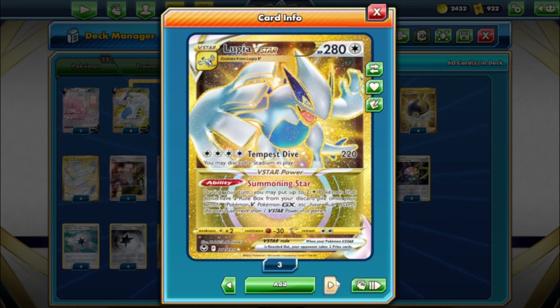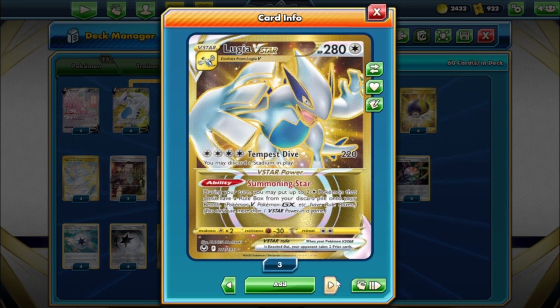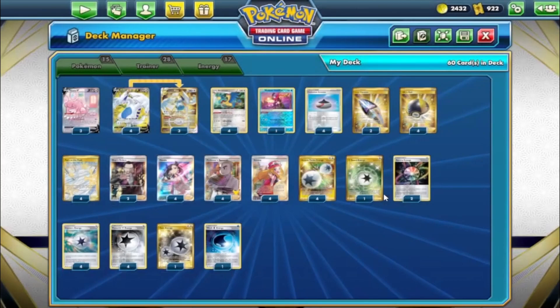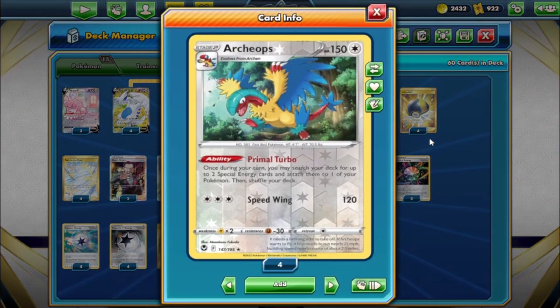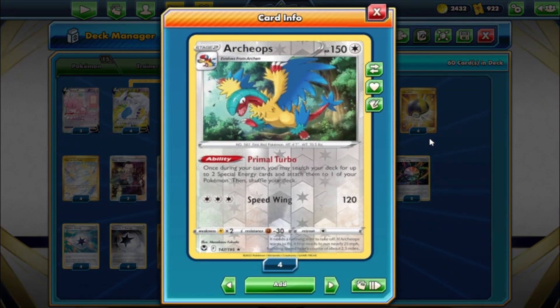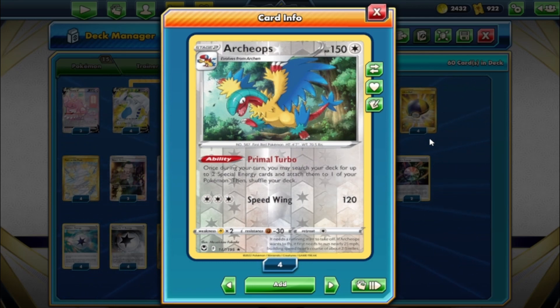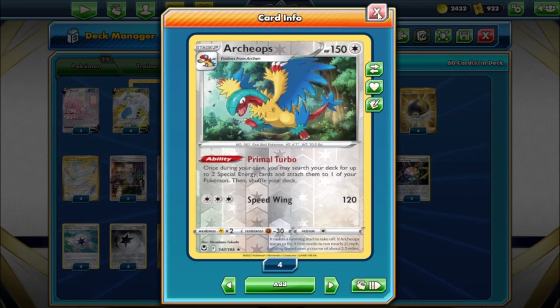You've got that VSTAR Power - only one of those per game. Summoning Star: during your turn you may put up to two colorless Pokémon that do not have a rule box from your discard pile onto your bench. Now we know what we're putting on our bench - that would be Archeops from Silver Tempest. Primal Turbo: once during your turn you may search your deck for up to two special energies and attach them to one of your Pokémon, then shuffle your deck. Speed Wing does 120 for three - not even bad to attack with.